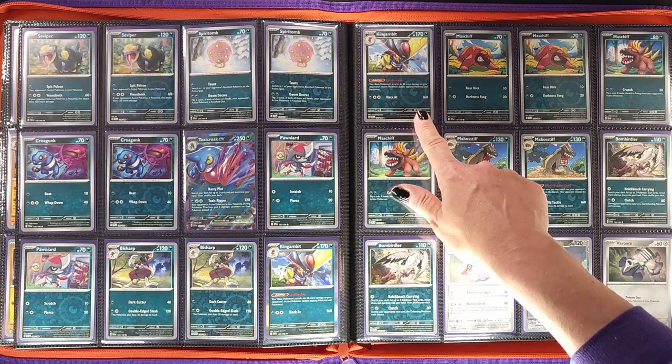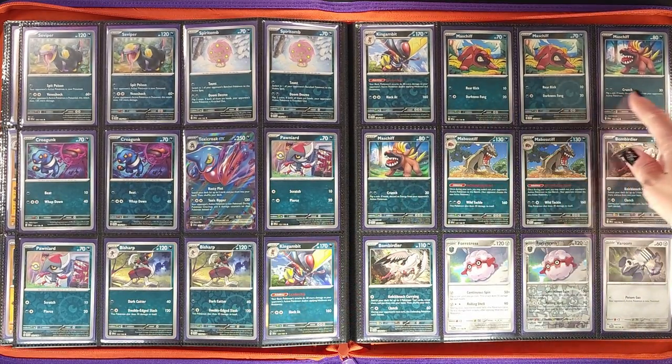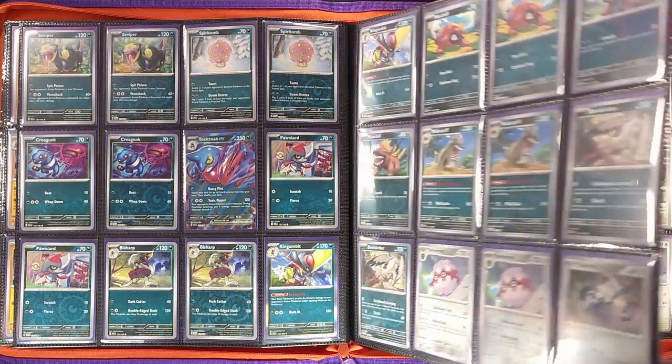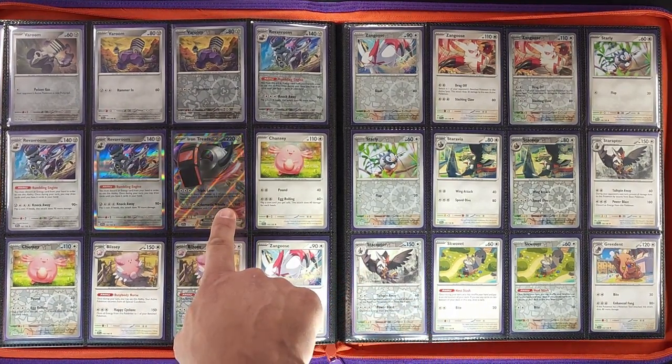Moving on, we hit our Dark-type Pokémon — we've got the Toxicroak ex here. And there's a lot of doggos in this set, a lot of dogs — so Mabosstiff, and then we've got the Bombirdier. Then we'll hit our Steel types with Forretress and Varoom starting those off.